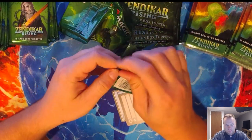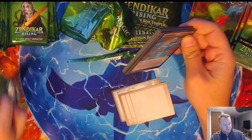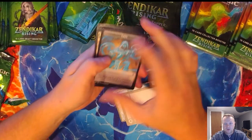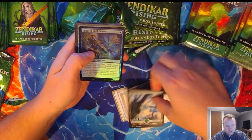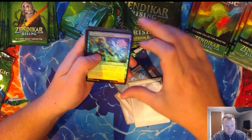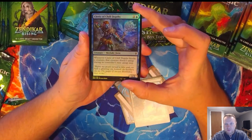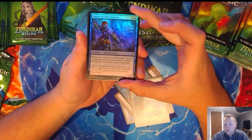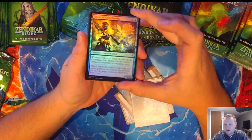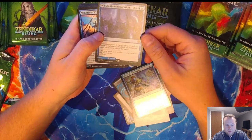I was pretty disappointed about this — I at least thought we could get a fetch land in these draft booster boxes, so I bought a bunch of them only to find out we can't. That's a bummer. Off the bat we got a Cleric of Deep Depths — look at that foiling! And then our first mythic of the day, the Seagate Restoration. Pretty pumped for this, I was hoping to get one of these.